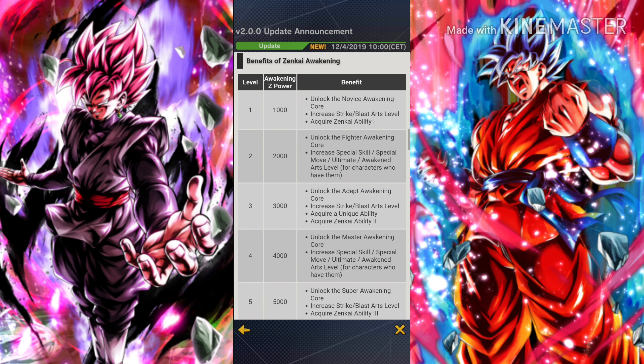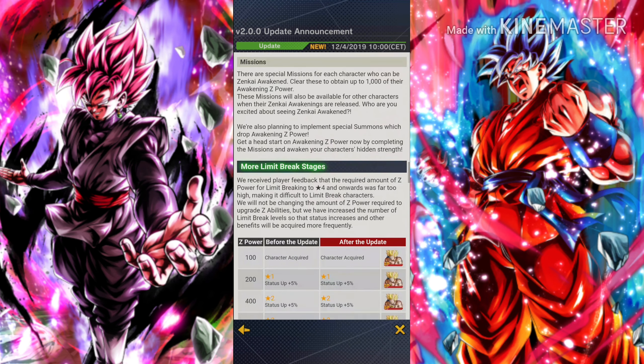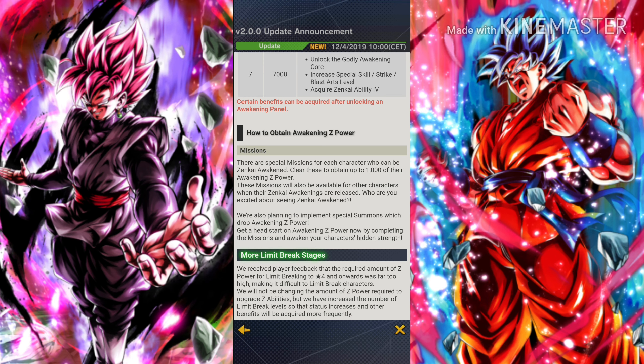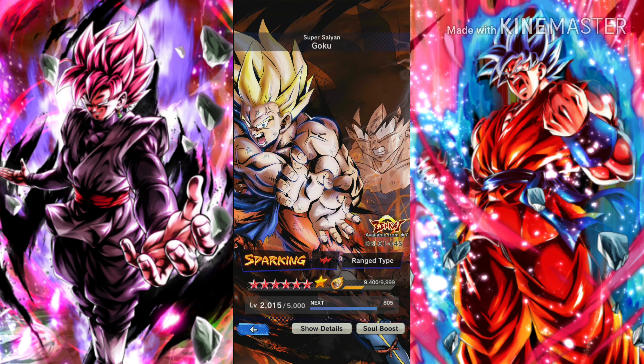There are some benefits of Zinkai Awakening you can review yourself. What I want to cover is how to obtain Awakening Z power. Right now there is only one way: by doing special missions for each character you want to Zinkai awaken. They are planning to implement special summons that drop Awakening Z power as well, but for now special missions are the only way to get it.